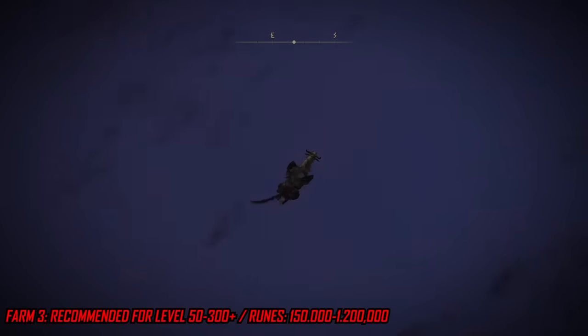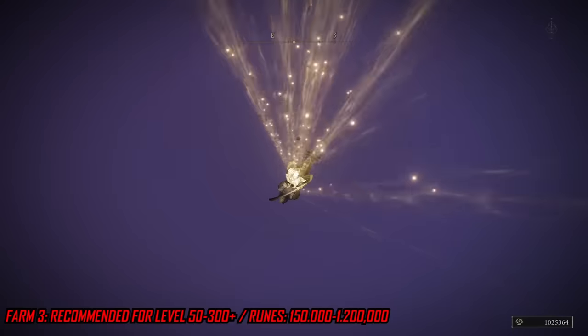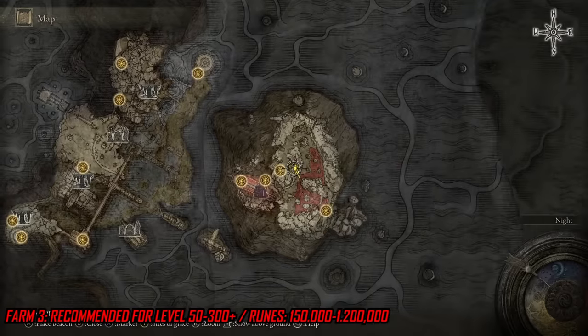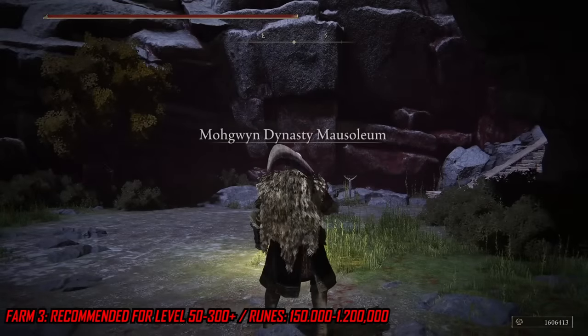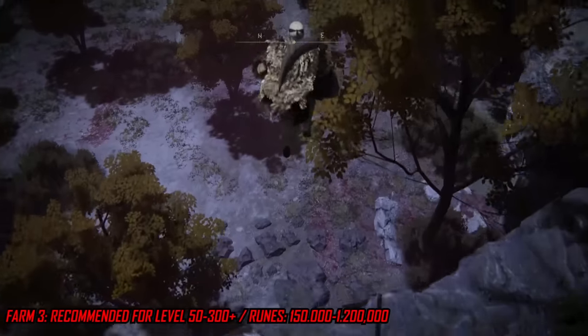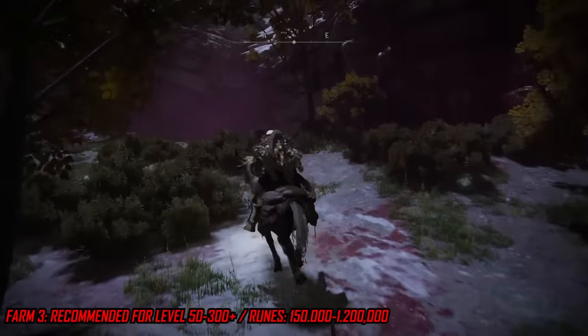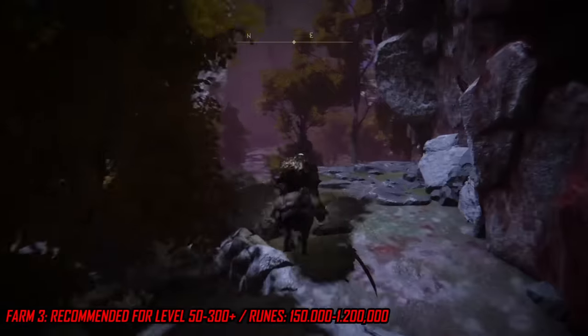Do a single jump into the hole, follow that up with a double jump, and constantly swing your weapon. Like the previous method, after about 50 to 60 seconds you can get anywhere between 150,000 and upwards of 1.2 million runes every single run — making this a really broken rune exploit with no fighting involved. After the runes appear in the bottom of your screen, open your map, teleport back to the starting rest point, and rinse and repeat.